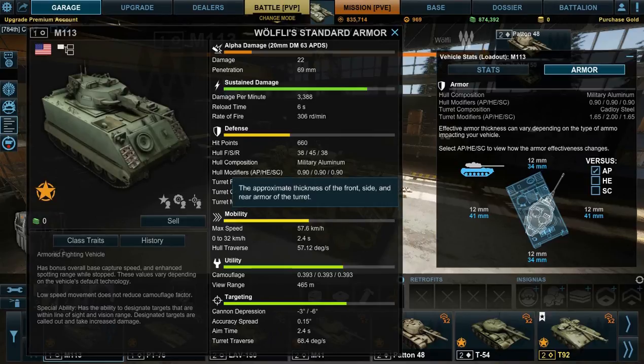Now, your turret is 7 millimeters all around, but it's made out of catalogued steel, which is the white. The white numbers show how thick your turret is, and the blue numbers show how thick your hull is — one for each side of the vehicle. You'll notice the turret modifiers for AP, HE, and SC are 1.65, 2.0, and 1.65. This means that your turret, because it's catalogued steel, will have 1.65 times the amount of armor that it actually has. So 7 millimeters becomes 12 millimeters all around.